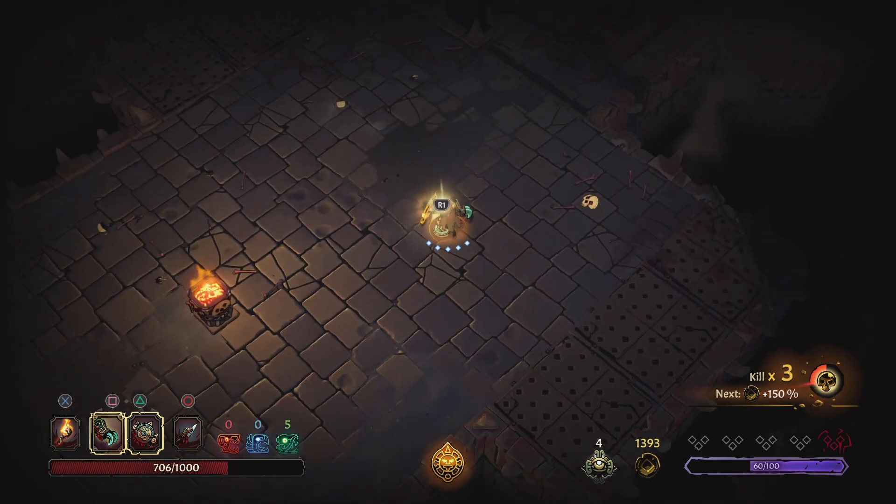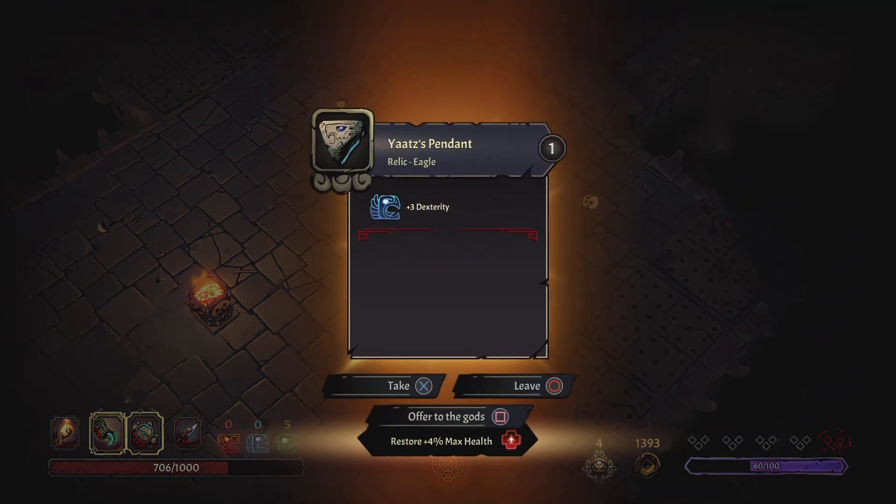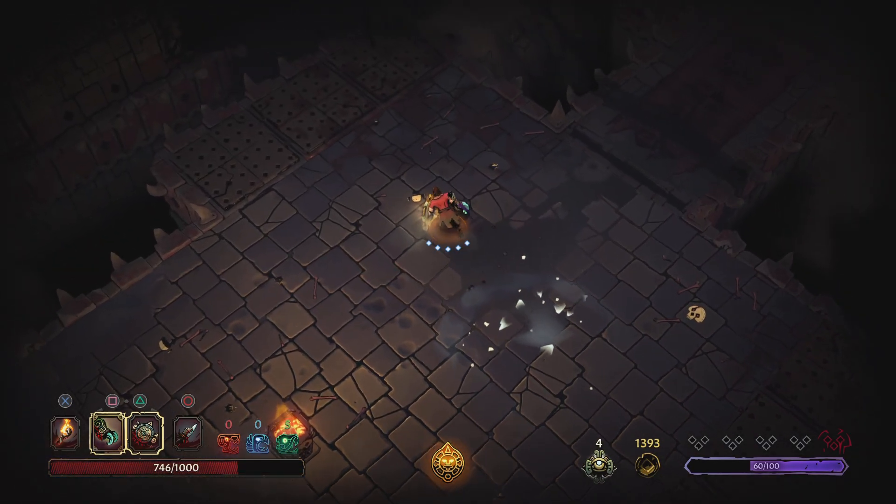I'm getting back to the swing of it. Yachts pendant — plus three dexterity — or I can offer it to the gods for max health. I'm going to take the max health because we took a lot of damage at the beginning.